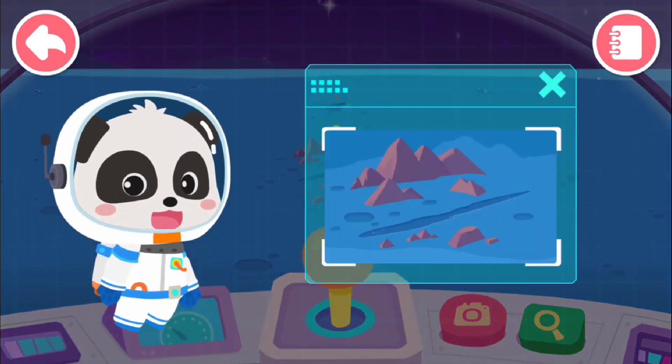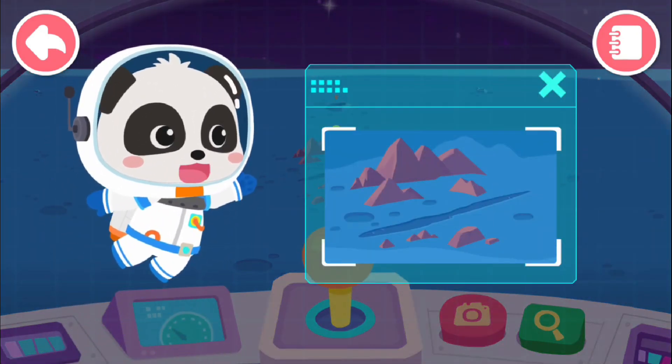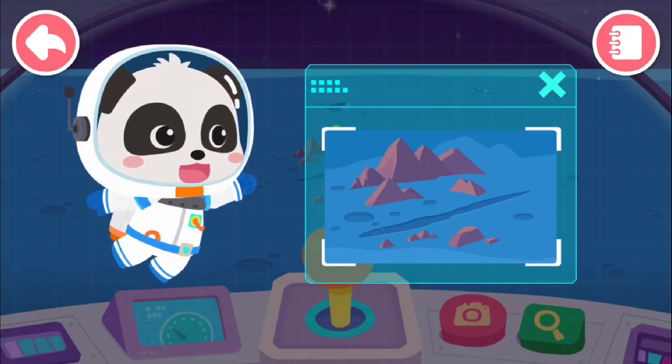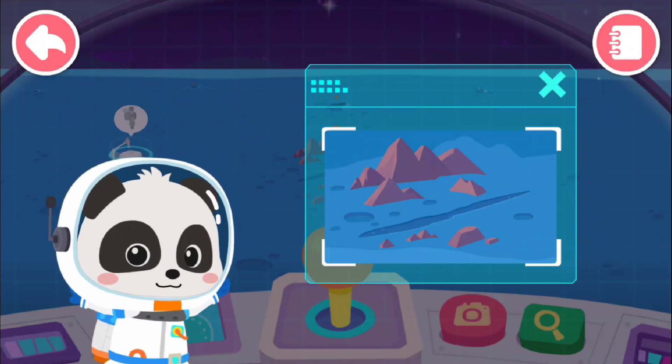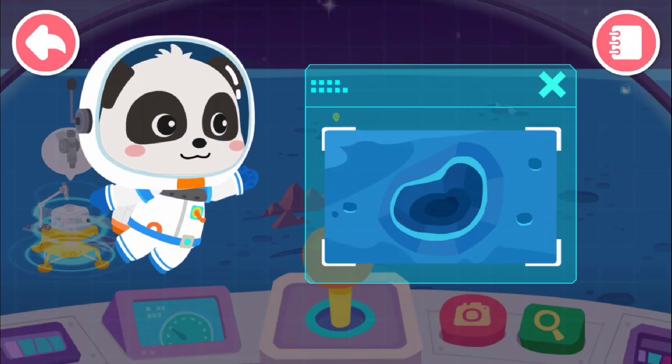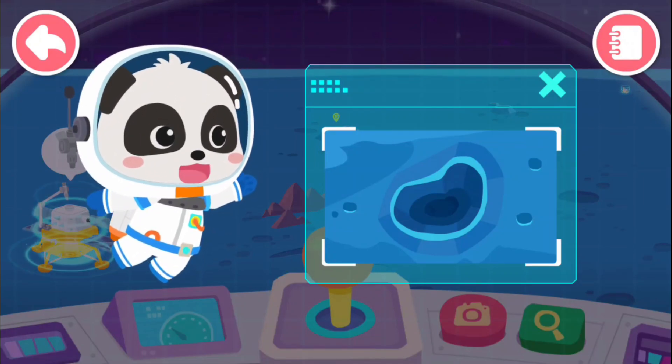The Alps. Some places on the moon have the same names as on Earth. For example, Earth has Alps — so does the moon. Newton Crater. This crater is over 7,000 meters deep. How did such a deep crater form?